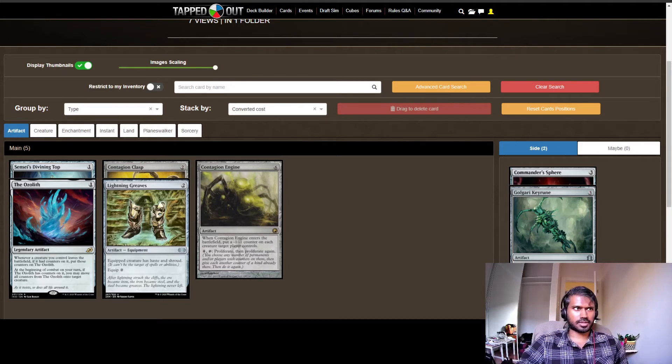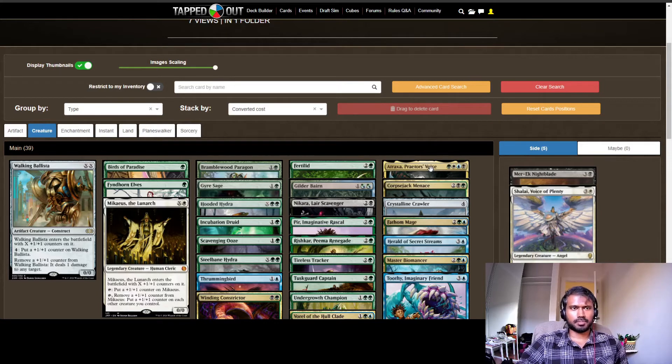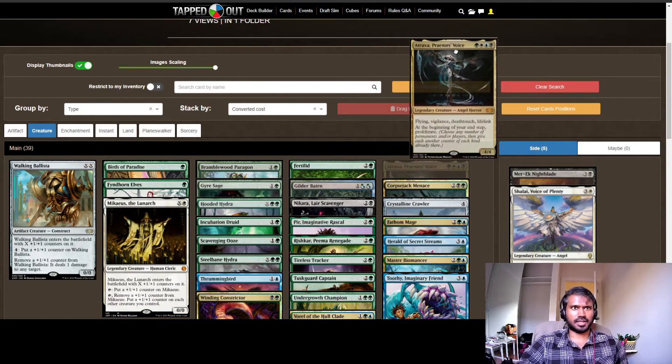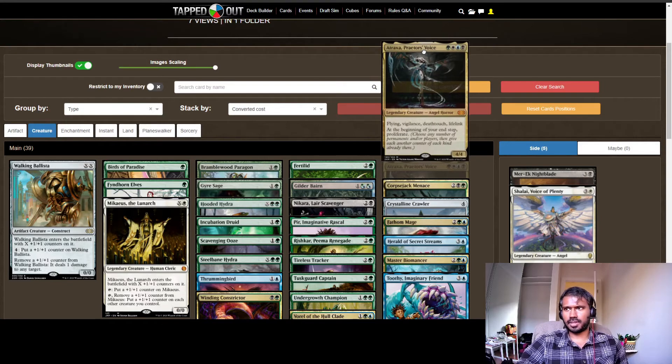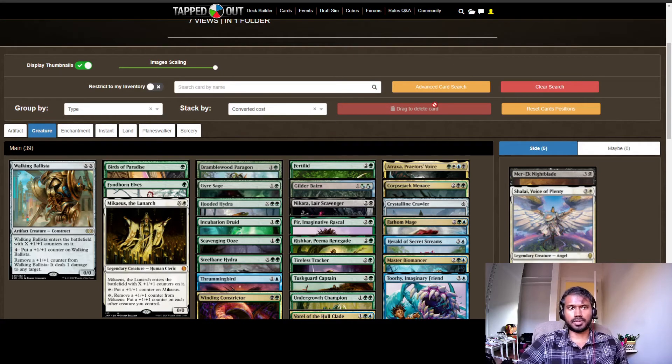I want to go through my Atraxa deck now. Atraxa itself is an amazing creature — pretty much broken. The biggest part is she allows you to proliferate: any number of counters that are on a permanent, she lets you add another one to them, which means you can just go crazy with counters. I've gone for a +1/+1 counter build because I wasn't a fan of infect myself, and I wasn't too much a fan of planeswalkers either. There are a few things this deck has trouble with which I'm still editing, but I wanted to go through what it does really well.